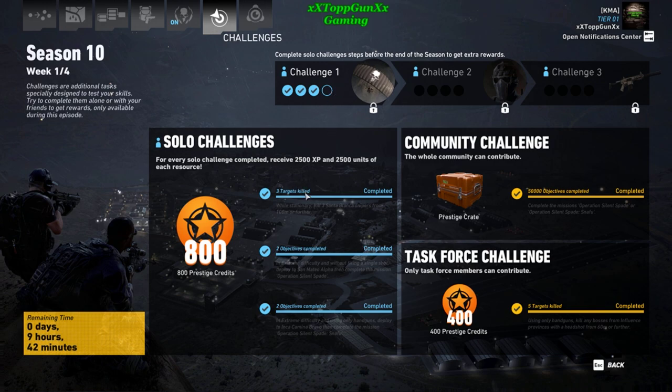You play Solo Challenge 1, and that will fill the 4th circle in Challenge 1 — it can get confusing. Solo Challenge 2 will fill the next hidden circle, which is blacked out where my pointer is. Solo Challenge 3 will be the next one. Then Week 3 will be this third circle: Solo Challenge 1, Solo Challenge 2, and then Solo Challenge 3.